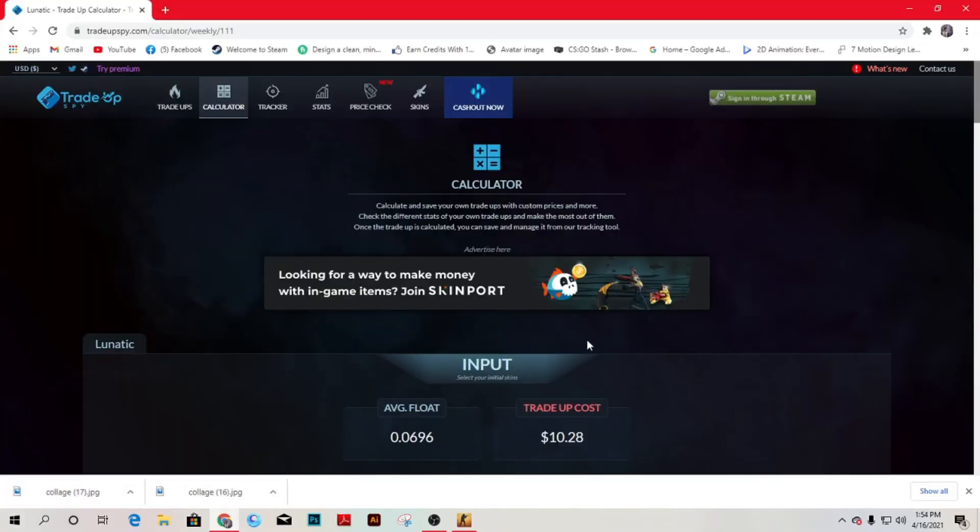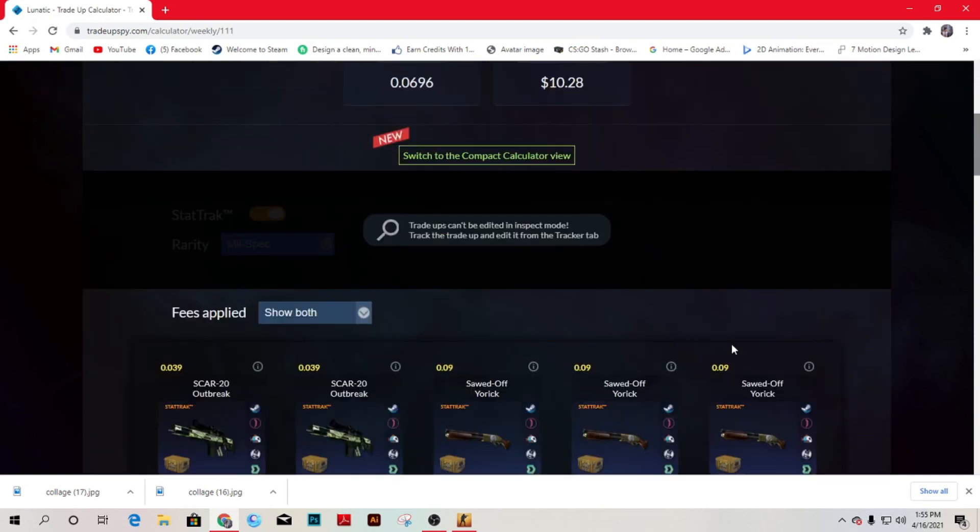Today's trade-up will be a bit expensive, similar to the previous one — feel free to check that out if you haven't. This trade-up will cost us around $10, and the average float must be less than 0.696, unlike 0.07 or lower for everything in factory new condition. Let's see the outcomes.